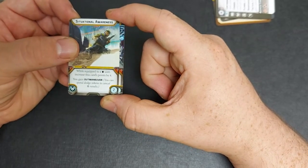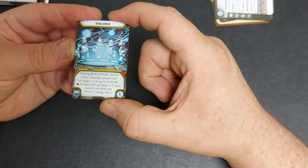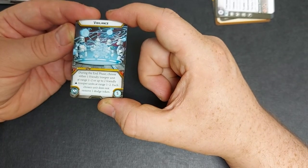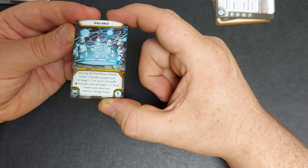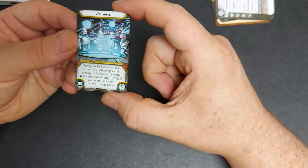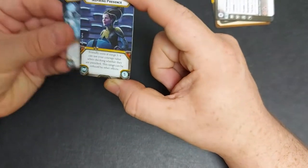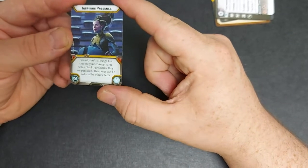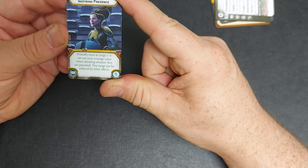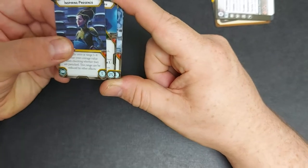If your opponent is going to be converting a lot of hits to criticals, you'll get the chance to cancel a few. We then have Vigilance: during the end phase you can choose either one friendly trooper unit at range one to two, or two friendly core trooper units at range one to two. Each chosen unit does not remove one dodge token, so that means you can keep your dodge around for another round — very handy if you want to stockpile your dodge. And lastly we have Inspiring Presence: friendly units at range one to four can use your courage value when checking whether they are panicked. This range can be reduced by other effects, so anything with an environmental effect to reduce distances can of course affect that.